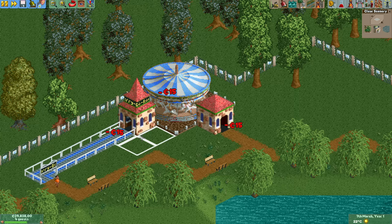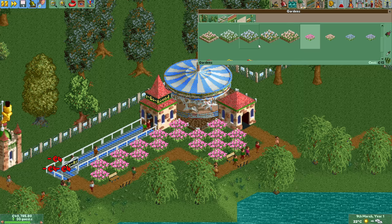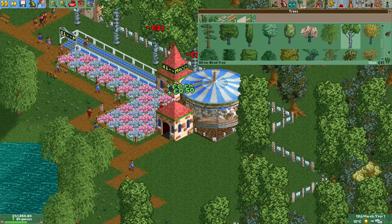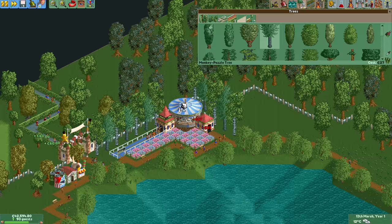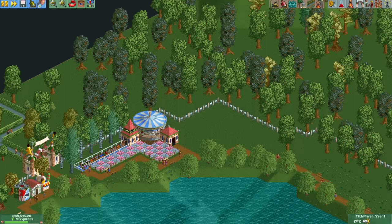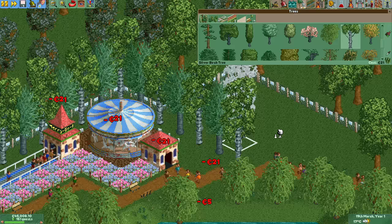Next it's time for a merry-go-round and some stalls. For the decoration of the merry-go-round I went with a simple flower bed pattern and some trees behind it. The idea is that you build up in stages: in the front are the very low flower beds, behind it is the taller merry-go-round, and at the back are the big trees looming over everything. It actually looks better if the ride is one tile away from the park fence so that the tree line can fully go around it.